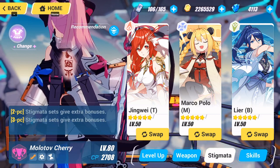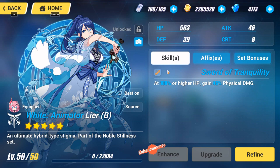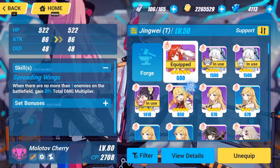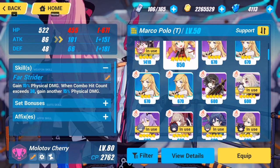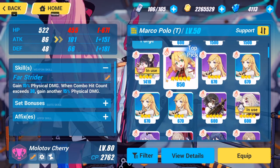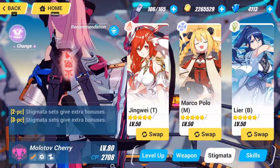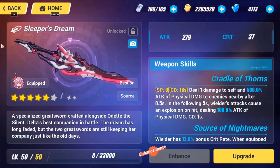Jingwei top gives you crit damage — pretty insane. Clear bot at 100 HP gives 46 physical damage, which is insane and great for bosses. You can swap that for gluttony if you want to use her as a support. Marco Polo top is also a good option giving extra physical damage, but I think Jingwei does much more when playing against bosses. In Abyss you can swap to Marco Polo top.